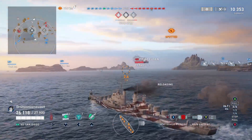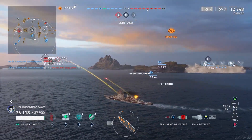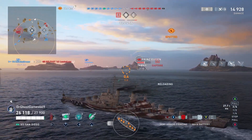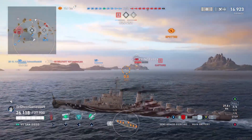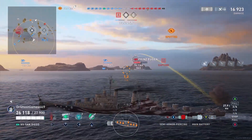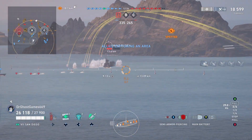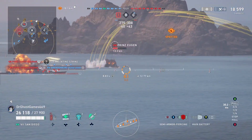As you can see on the enemy Prince Eugen, we are getting a few shatters here and there — mainly because those 5-inch SAP shells are landing in his belt and shattering. You're potentially going to get a lot of shatters on heavily armored ships like heavy cruisers and battleships. However, if you manage to catch a destroyer off guard, you can absolutely obliterate them — you've got very good reload and a lot of SAP. SAP does not overpen.